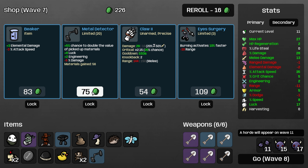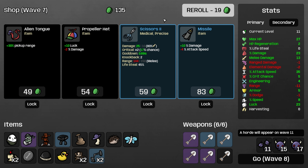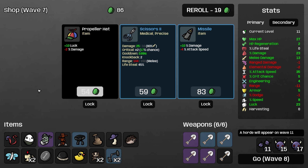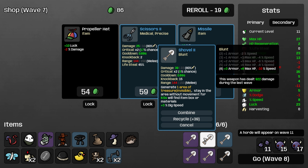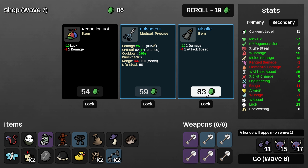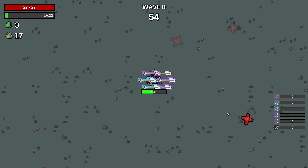The metal detector seems obviously fantastic, as it generally is. Alien Tongue is actually decent here. Missile is close — probably worth it though. That's a gift.